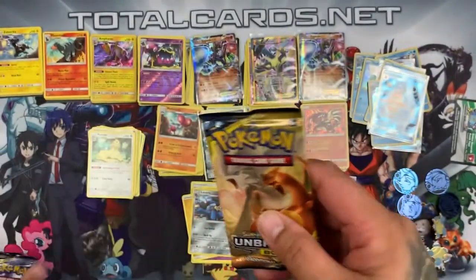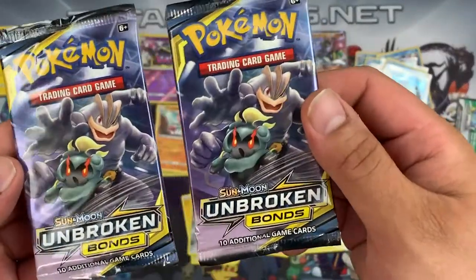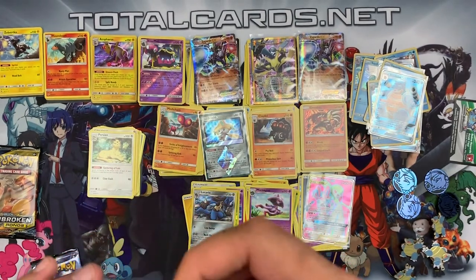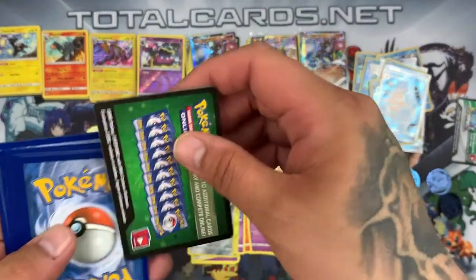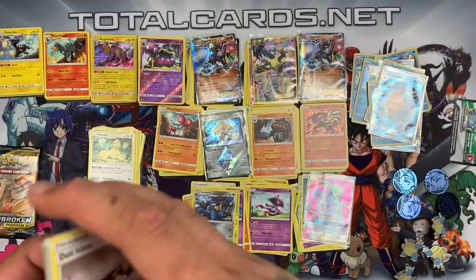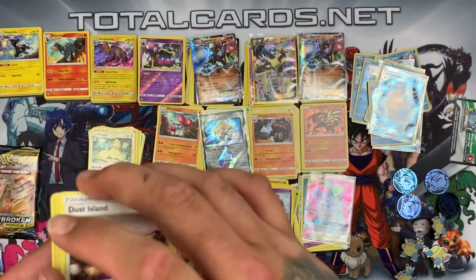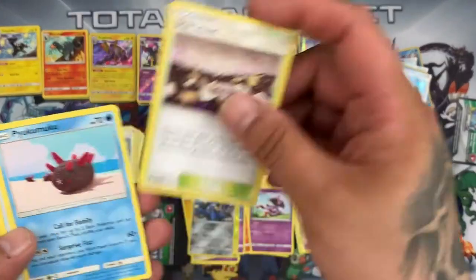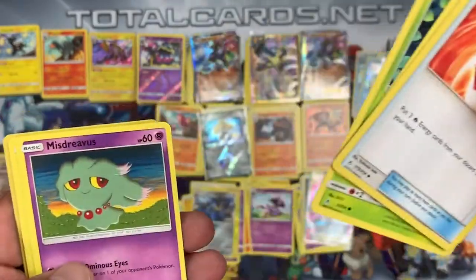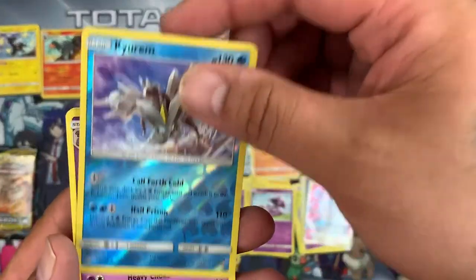Four packs left. We're keeping the Reshiram and Charizard packs for last. Opening a Marshadow pack — green card. Before we continue: drop a like for this video if you're looking forward to Unified Minds, and comment what you want to see most from that set. We have Dust Island, Pukumuku, Fire Crystal, Murkrow, Oddish, Misdreavus, Slandering, Clamperl. The reverse is a Kyurem and the rare is an Arbok — which is Cobra spelled backwards, a fun fact for you.